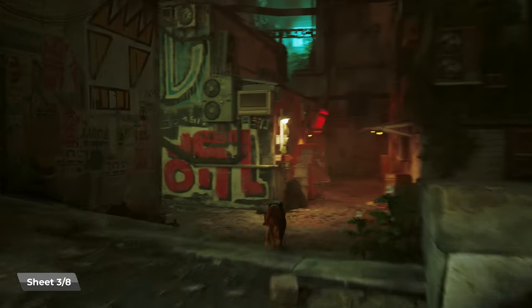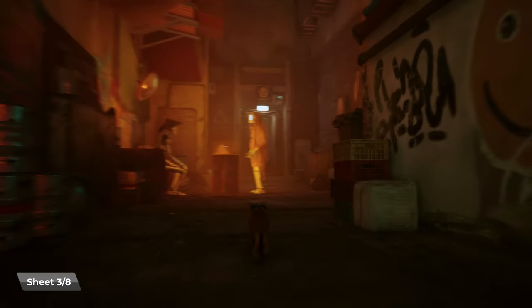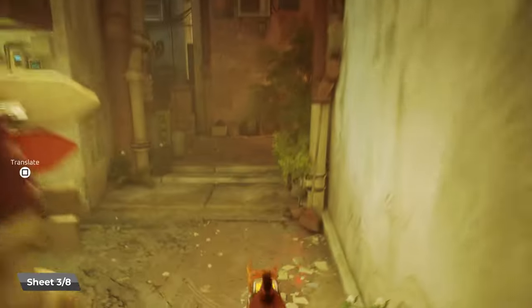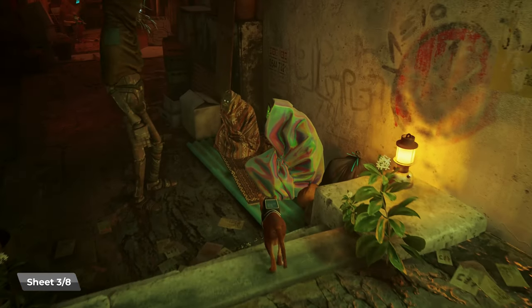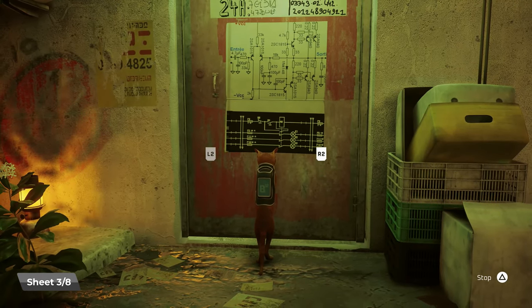Sheet music number three — from the Guardian. We're going to head over towards Grandma. Right before we get to Grandma, we're going to see two robots sitting on the ground covered in blankets right here. And just before them, just to my right, is a door that we can scratch by hitting the triangle button.